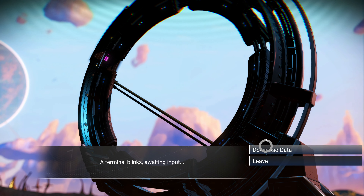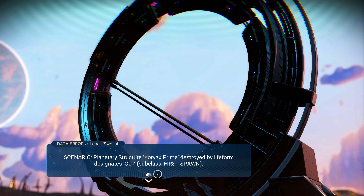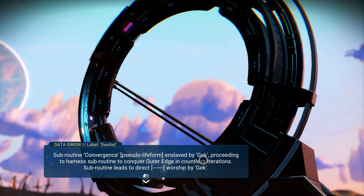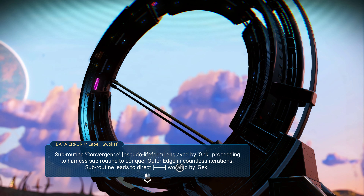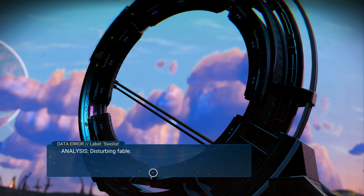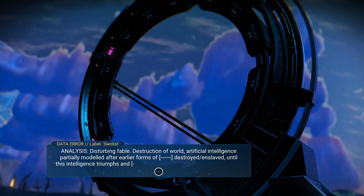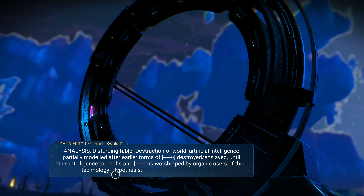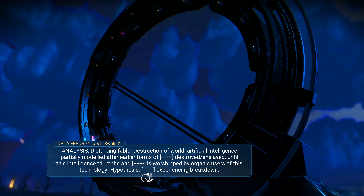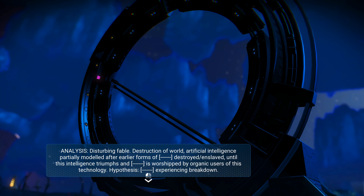A terminal blinks awaiting input. I would like to download this data, please. Planetary structure — Korvax Prime, destroyed by lifeform designates Gek, subclass First Spawn. Subroutine convergence, pseudo-lifeform, enslaved by Gek — proceeding to harness subroutine to conquer Outer Edge in countless iterations. Subroutine leads to direct worship by Gek. Disturbing fable. Destruction of world artificial intelligence partially modeled after earlier forms. Destroyed and enslaved until this intelligence triumphs, and it is worshipped by organic users of this technology. Hypothesis: must be the Atlas experiencing a breakdown.